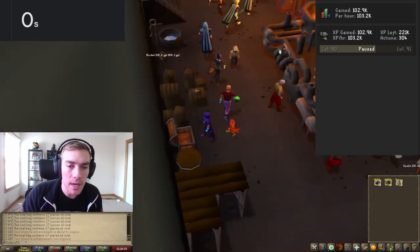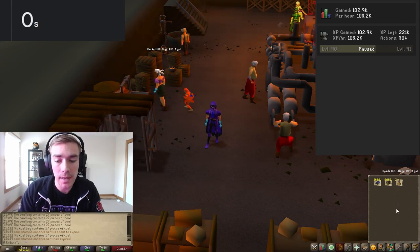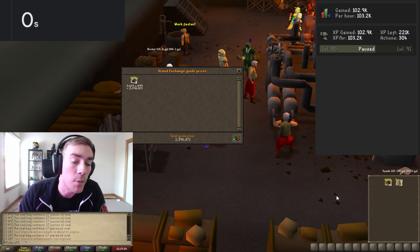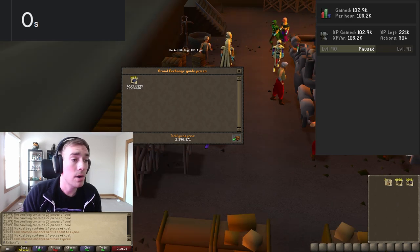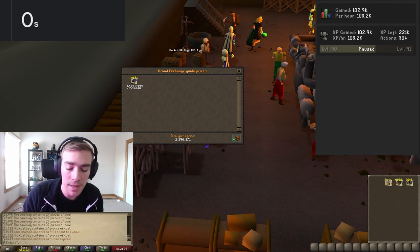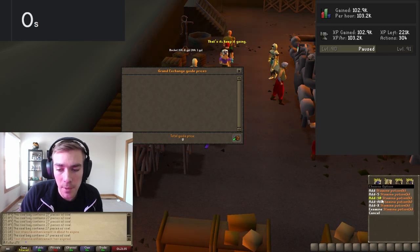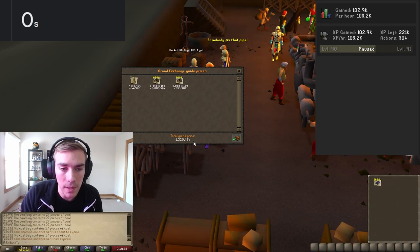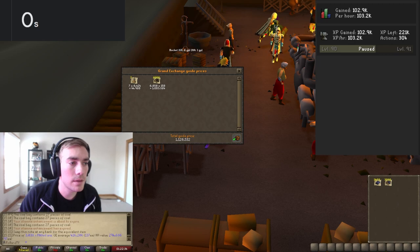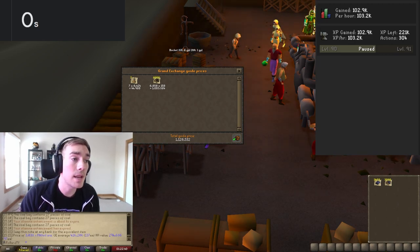So we made a total of 3,429 mithril bars. That's a total just in bars of about 2.4 mil. So now we're going to take that 2,396,871 and subtract our mithril ore, our stamina pots — I used seven — and our coal. That gives us a total of 798,566, and we're not done yet.